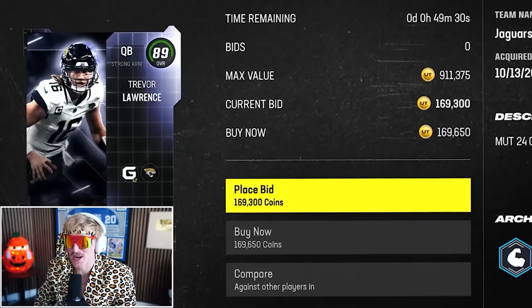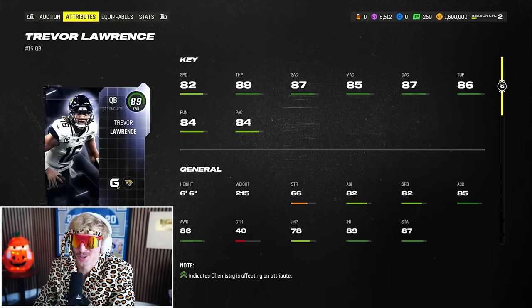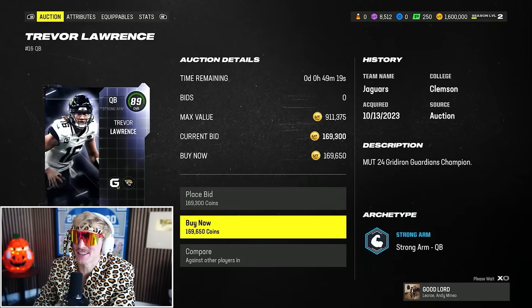There's a ton of different quarterback options, but I'm gonna go with 89 overall Trevor Lawrence. He's just a really well-rounded quarterback. Pretty expensive though — 170,000 coins.